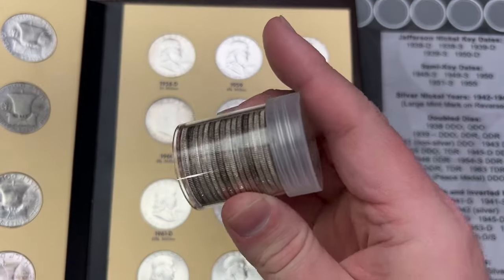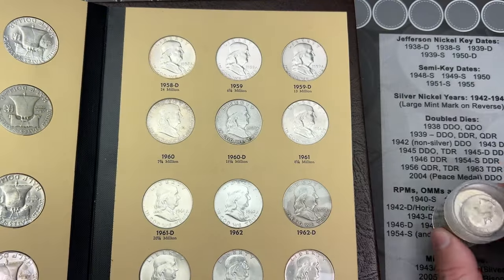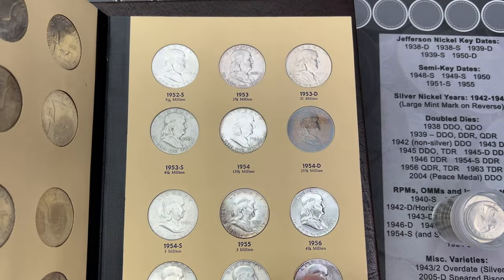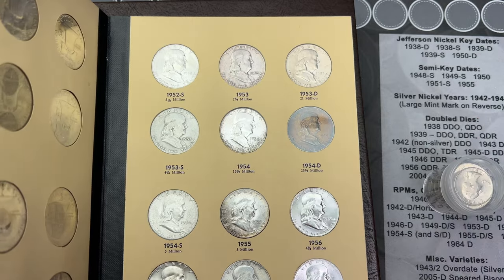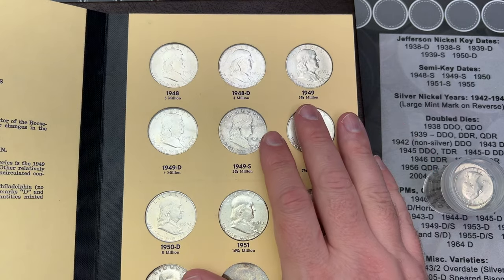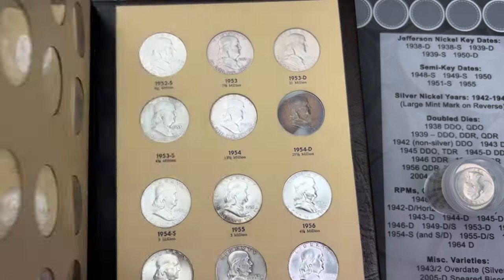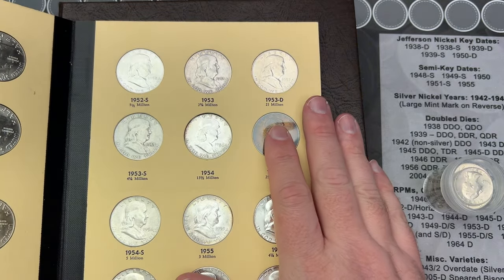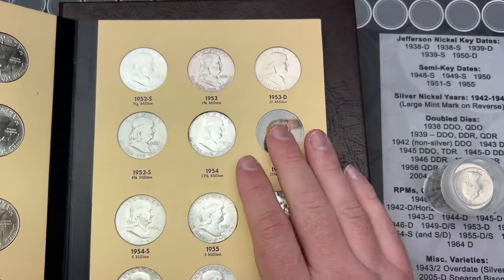I was able to get to the coin shop and get a bunch of nice circulated Bingies out of their 90 bin, so I got those for basically the melt multiplier, which is good. Some of those are going to upgrade some of these. If there are any ones I need, I will have a list of Bingies and all the other coins I'm looking for — there'll be a link in the description.